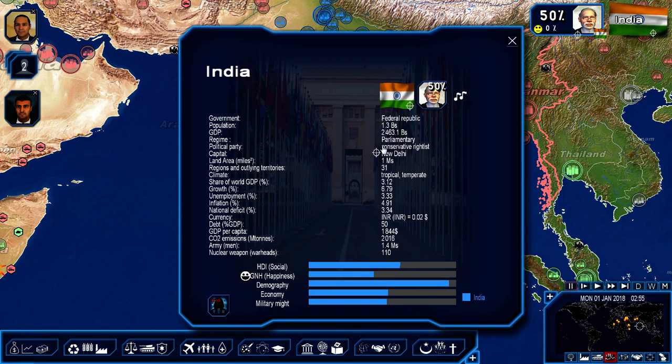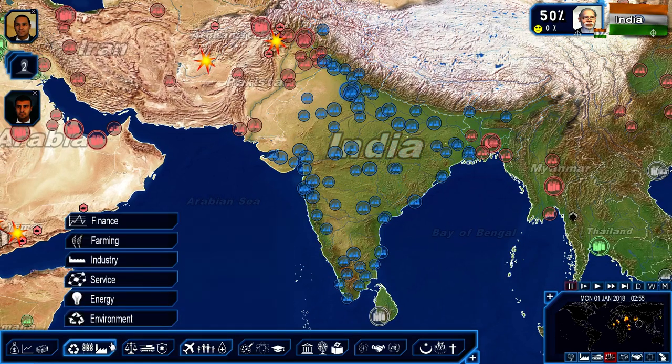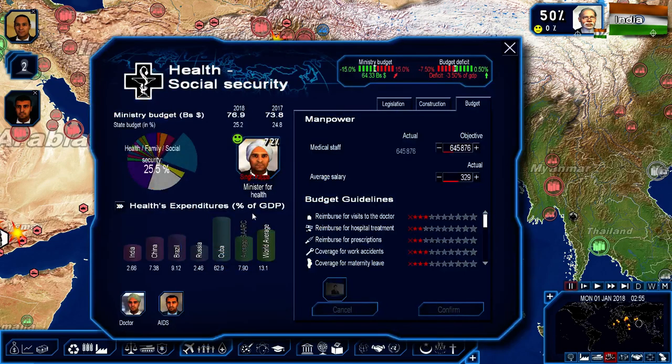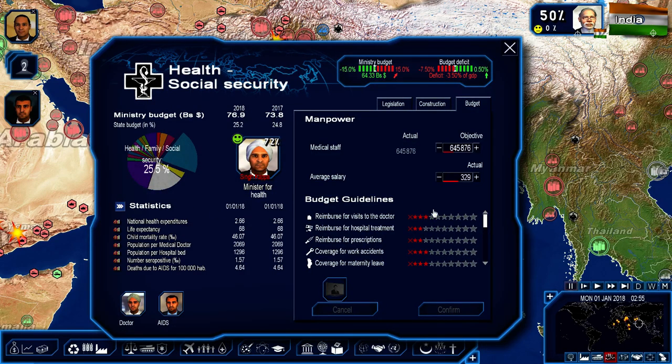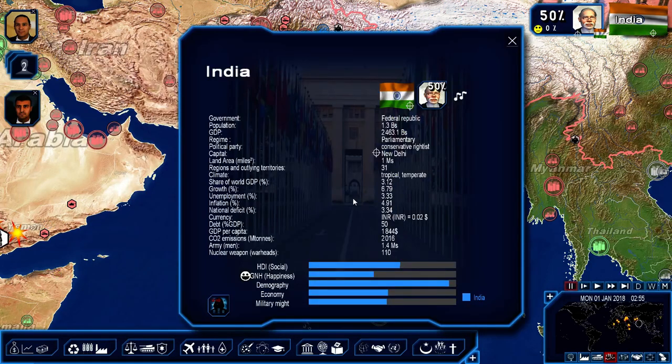The debt is only 50 percent of GDP — that's not bad, not horrible. I could get that down, but it's going to take a lot to bring down. I'll probably pull off the usual trick early on. We're not really spending a lot. Unemployment rate is 3.3 percent, inflation is 4.9 percent, growth is 6.79 percent.